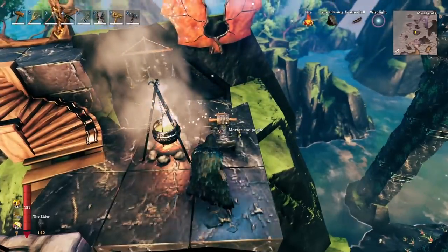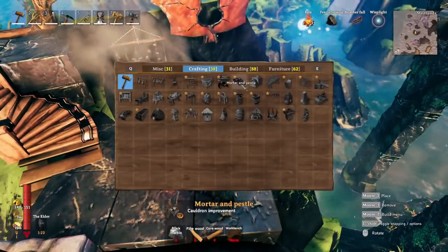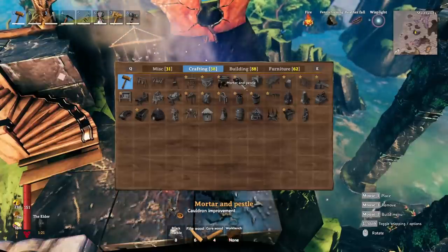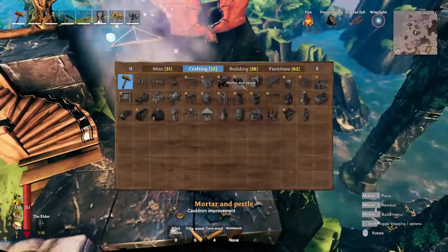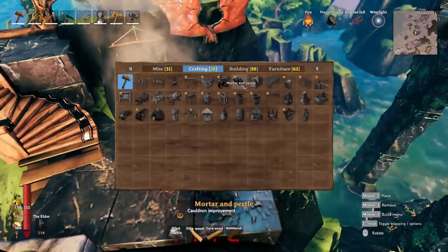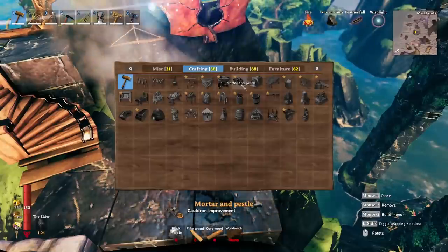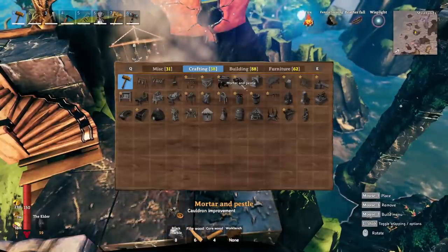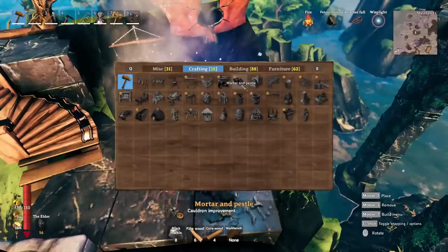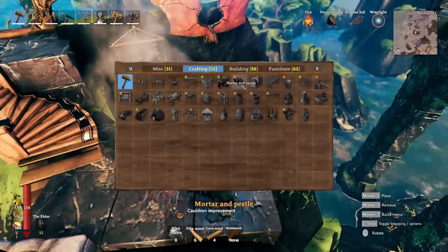The first thing we're going to talk about here is the mortar and pestle. If you take a look in the build menu, you can see that the mortar and pestle takes eight black marble, six fine wood, four core wood, and a workbench. You may think you won't be able to get this until you can farm black marble from the Mistlands using a black metal pick, however that is not the case. You can actually get one of these relatively early — as early as the bronze age.